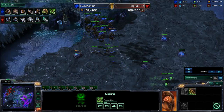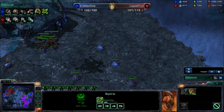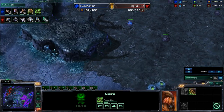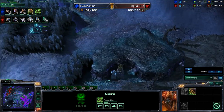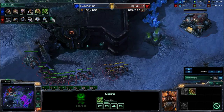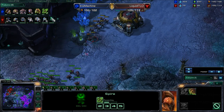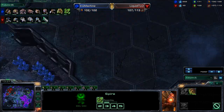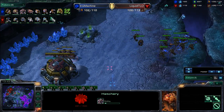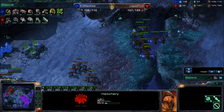Right now he's in a decent position — he has extremely good map control. His creep highway is very good; the third Queen is really paying off, just dropping creep tumors like nothing. TLO does have the shield upgrade for the Marines now and is taking his own third, which means Machine will be prompted to take his fourth to stay a base ahead — that's just how Zerg works. He does snipe off one little Marine there.